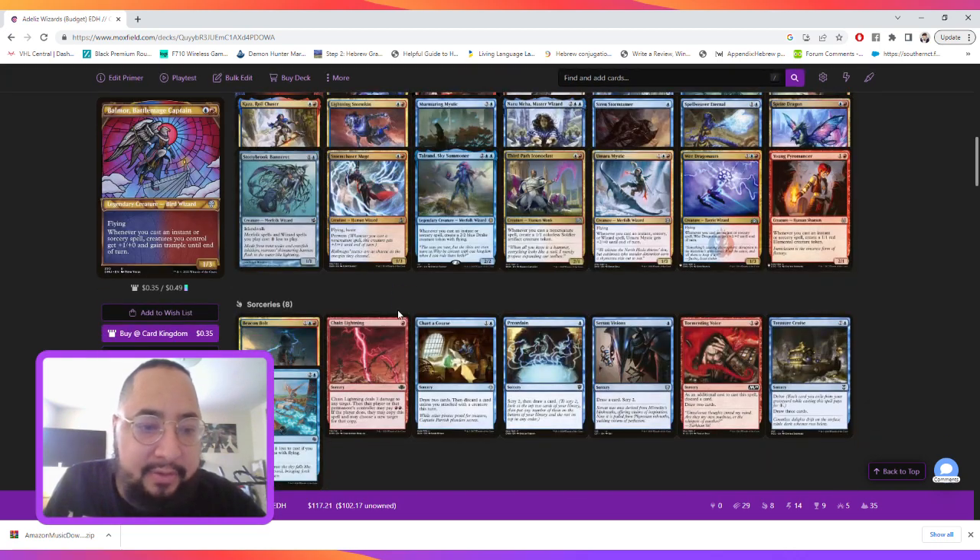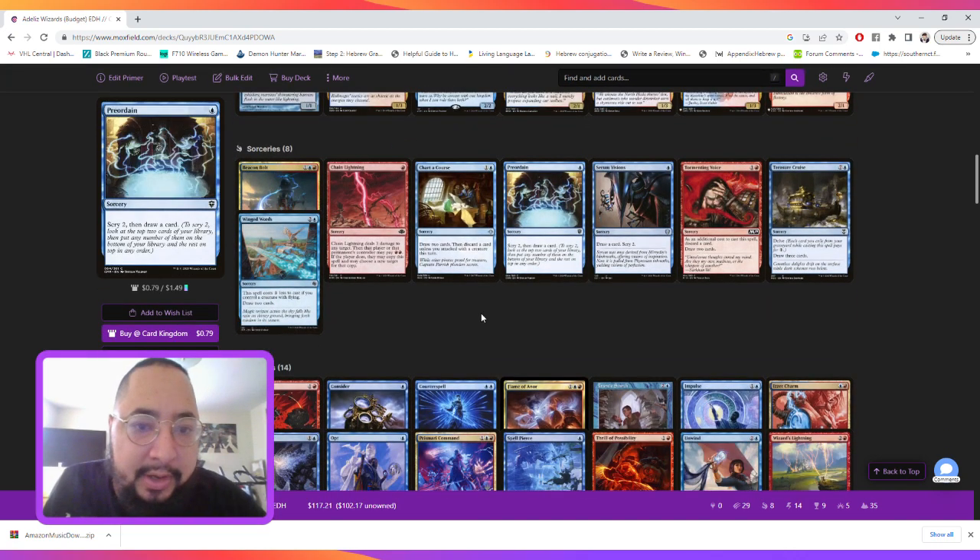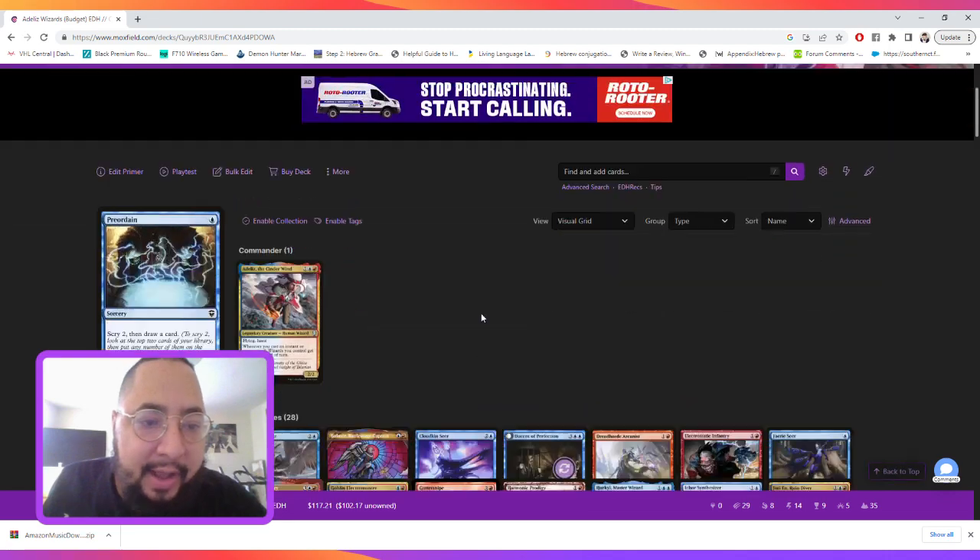This is cool because our deck is loaded with sorceries and instants — we have 22 in total. Later in the video we'll get around to what these cards do, but for now let's look at the creature package.